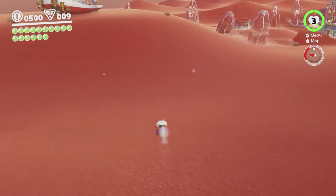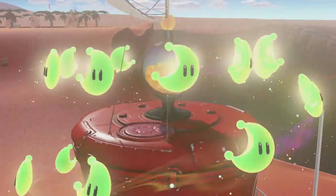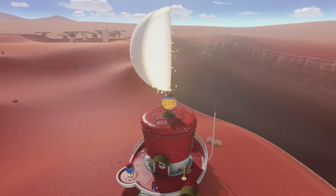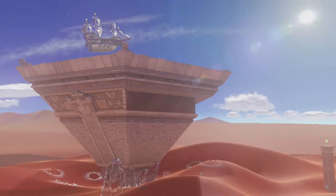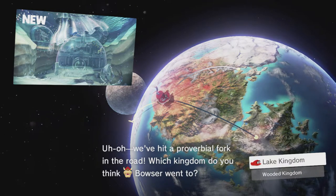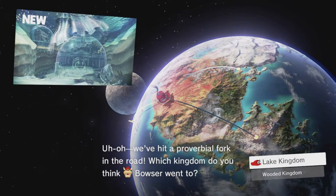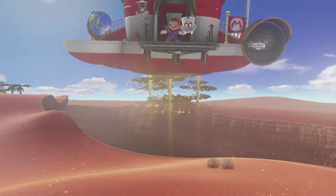We are going to go to the Odyssey and cash those in, and that'll wrap up this video — it's about 20 minutes, about the same length as the previous ones. We cash in the next 16 moons, which is exactly enough to take us on to the next kingdom — a total of 21 moons including the 5 from before. This is basically the only non-linearity in terms of the actual levels — you have to do them all in the same order except you get to choose between two kingdoms here. Last time I went to Wooded first; we're going to go to Lake Kingdom.